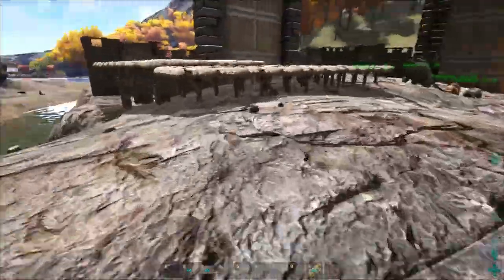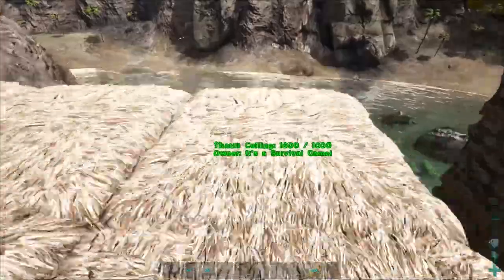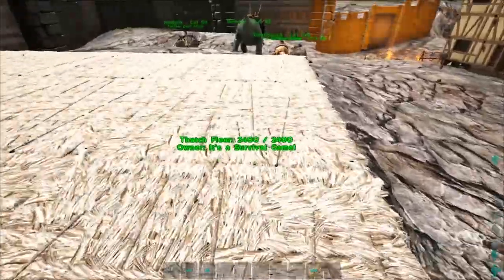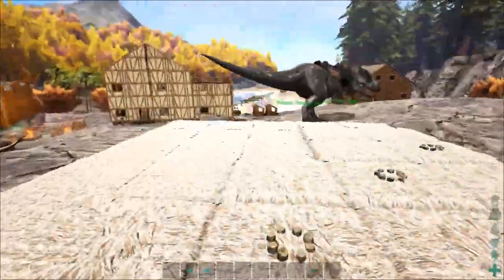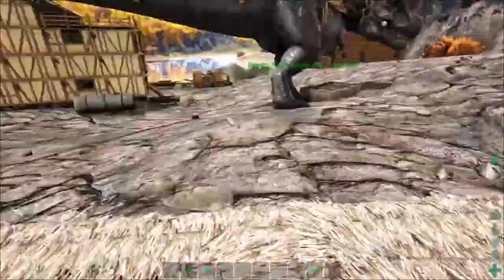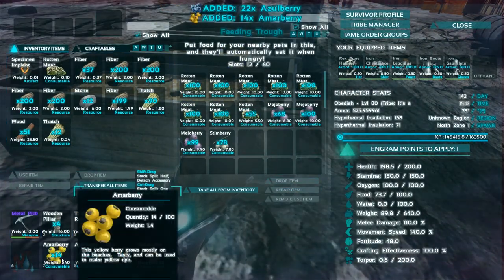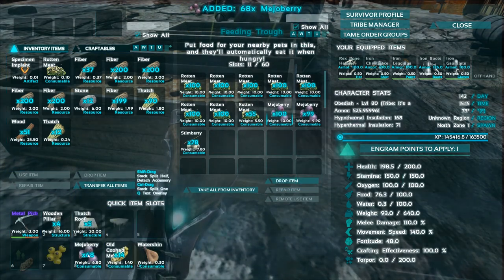We have laid down the thatch foundation - originally we were gonna do it over there but we're doing it here. We also changed the size: it is five by nine. We're gonna do two crop plots, then an empty one, then two crop plots, so there's a nice aisle right down the middle. That means we can do four in each row, and four times nine is 36. So even though we originally intended 42, we're gonna do 36 and drop the tinto berries, amber berries, and azul berries.